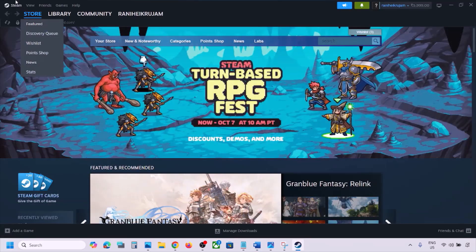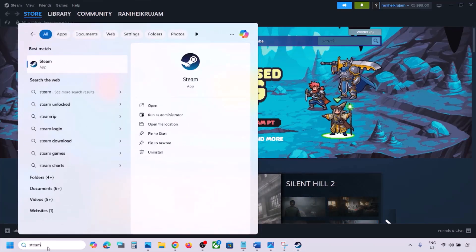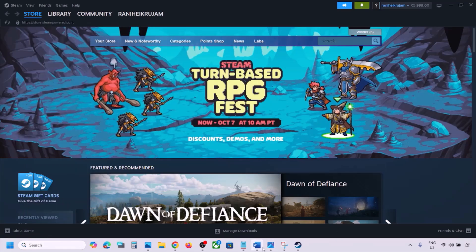Go to Steam at the top, click on Steam, and then click on Exit. Once Steam is closed, type 'Steam' in the Windows search box, right-click on Steam, and click 'Run as administrator.' While restarting Steam, if there is any update for the game, update the game as well.